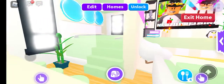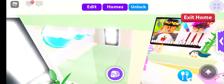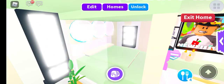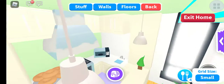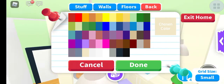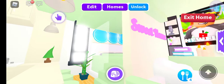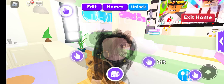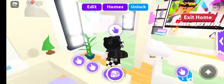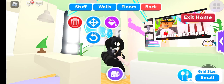Here we have the bedroom. Sorry, when I'm zoomed out I can't see very well - let me change the color of it. I hate when this happens, like whenever you lean against things it's always like that.